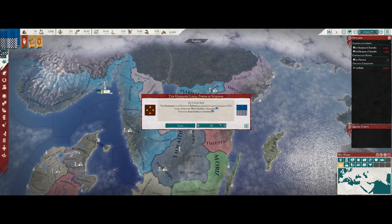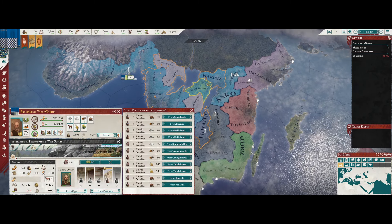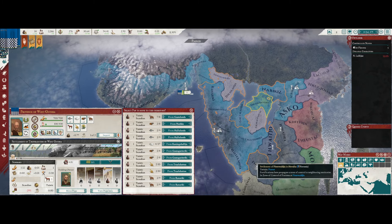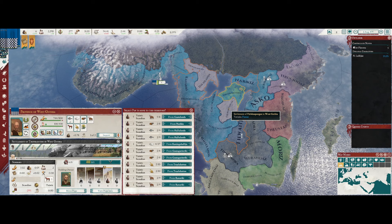I'm going to go with the popularity here. We can disband our levies. Now let's try to move four more pops to Cotolanda, and then we'll colonize this province.